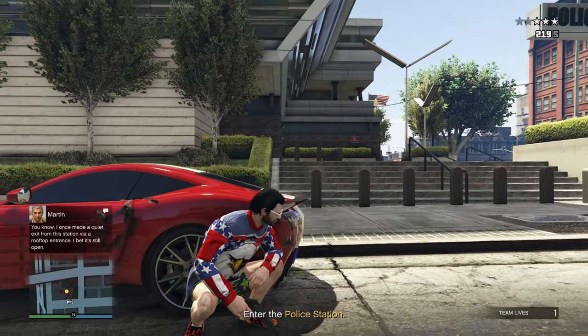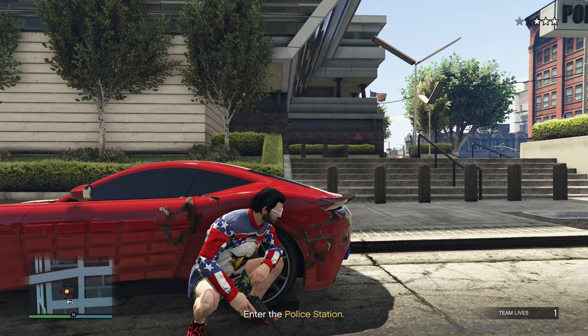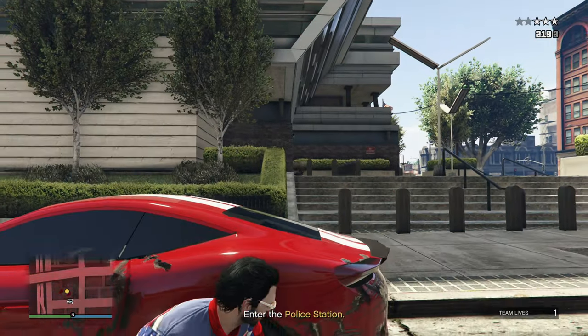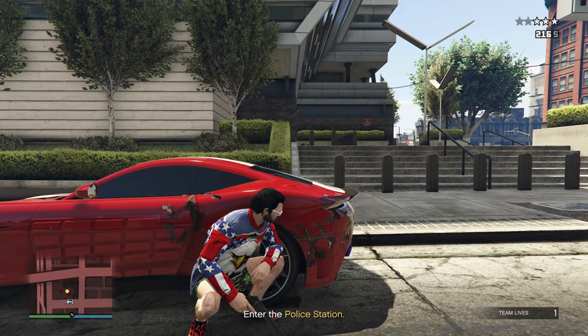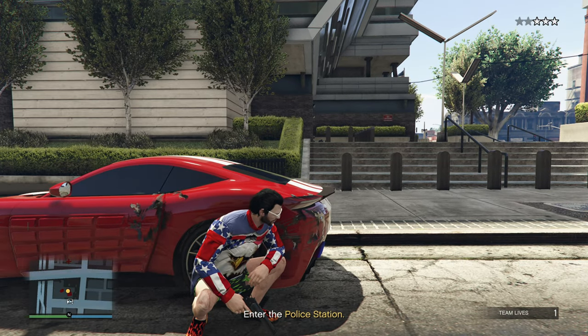In Dispatch 1, we want to take cover behind the car that we brought. Then we want to wait until each individual agent walks out and then shoot them one by one. Obviously, because we're playing on console, we can just pop in and out of cover and do a quick shot. Generally speaking, there's about 4 cops that will walk out.